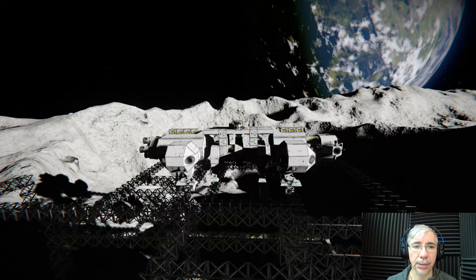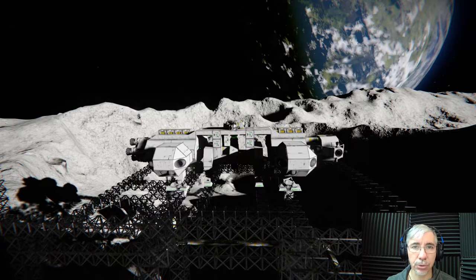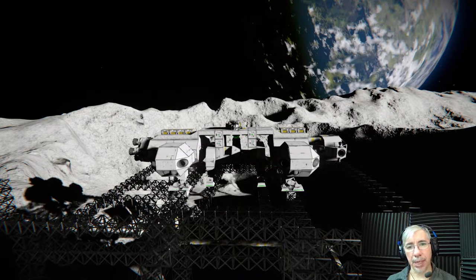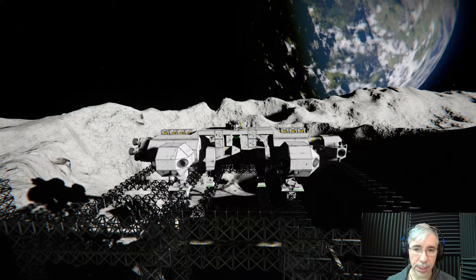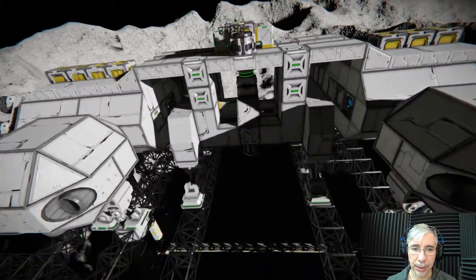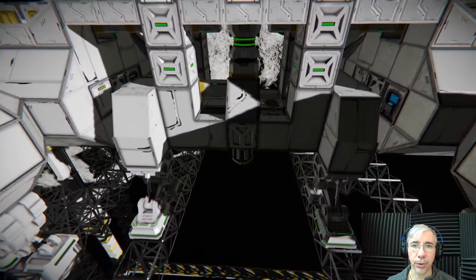Hi gamers, I'm Cyber Settler and today we're playing Space Engineers. Today we are showing the first use case for the Eagle Transporter, and the use case is ore prospection. What prospection means is that we're looking for certain minerals or valuable ore resources. Here we can see the prospection module already attached.